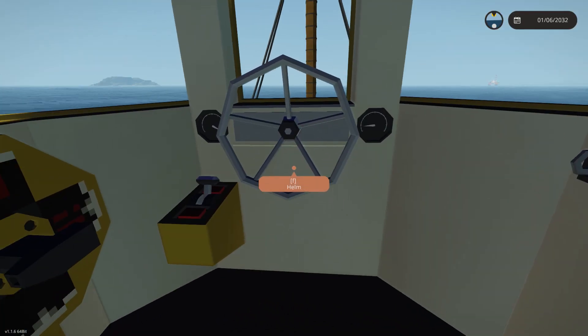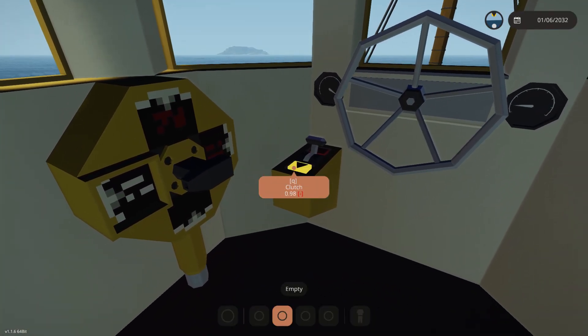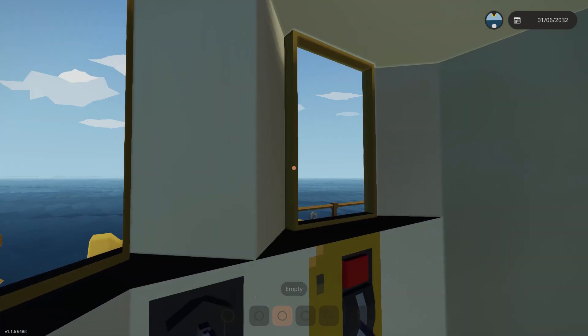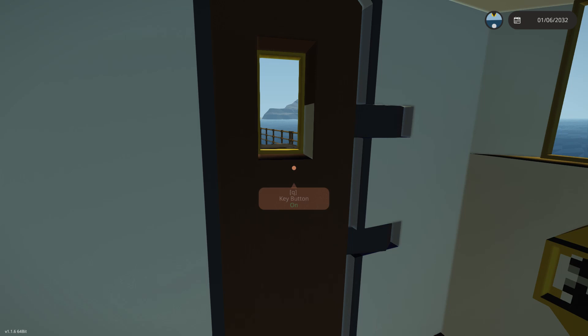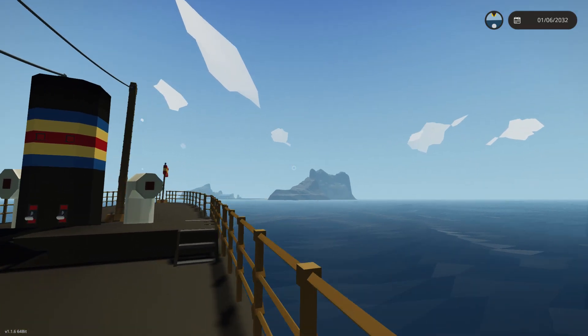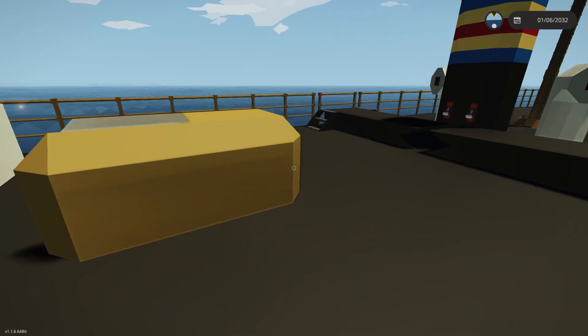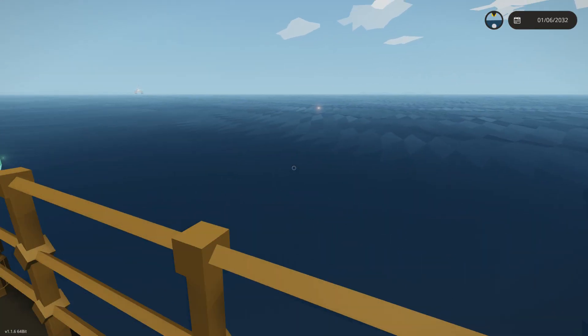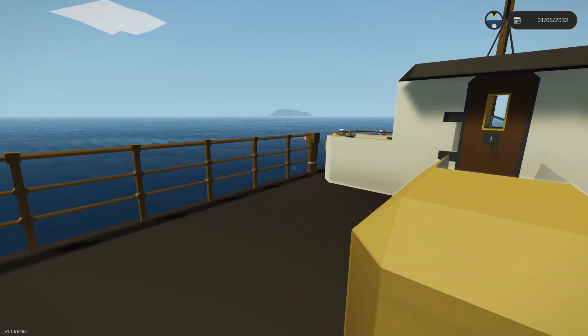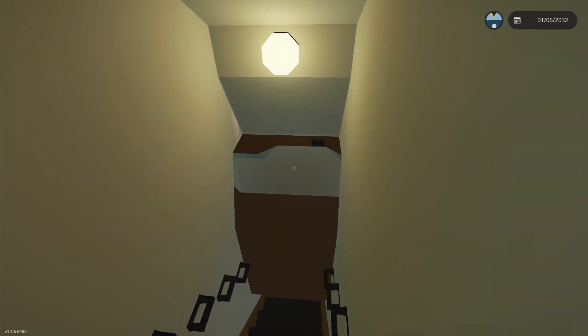Turn off the generator, turn off the clutch so we stop moving. Good, we're not moving anymore. Here's the sinking tutorial. This ship is really small so we didn't have to go very far out. Look at these waves — pretty nice.